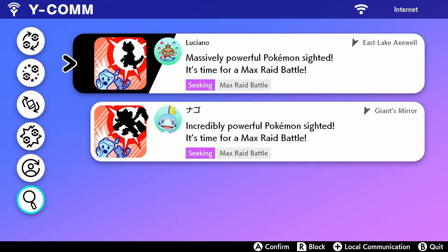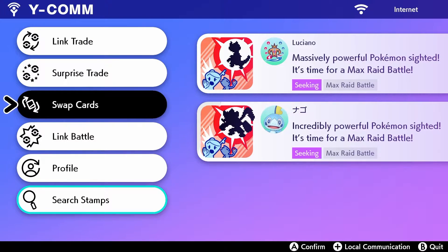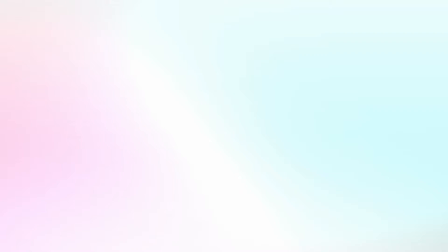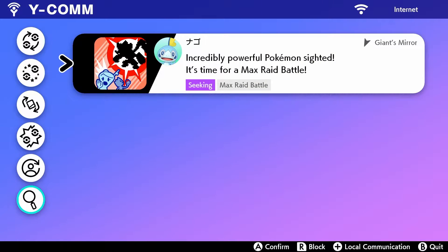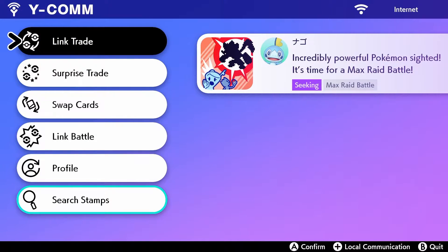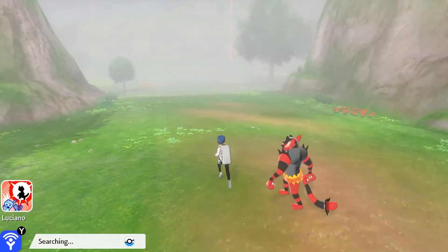The problem with YCOM right now is that you can't manually reset the seeking notifications like you used to. You used to be able to do a surprise trade or swap cards to basically refresh it. Now that's gone. It used to refresh immediately, and you could keep refreshing every 10 seconds. Now it auto-updates every five minutes, but it feels behind — when you join, it says the raid isn't there anymore or the participants are already full. I don't know why it's broken; maybe it's because too many people are trying to use it.